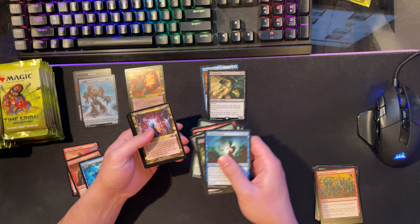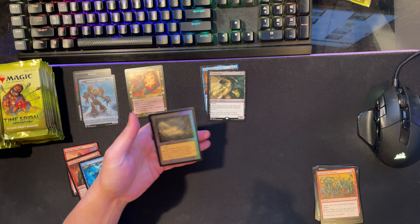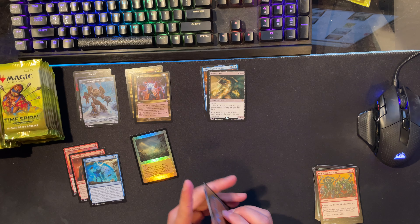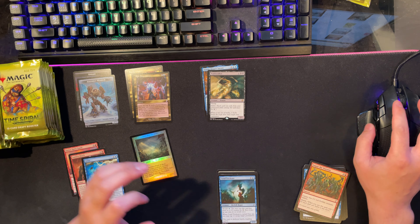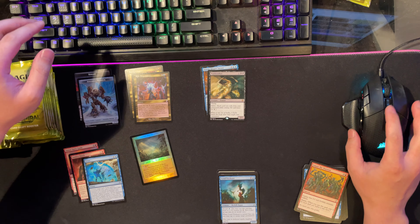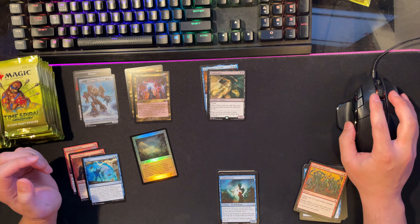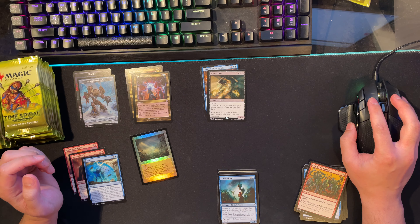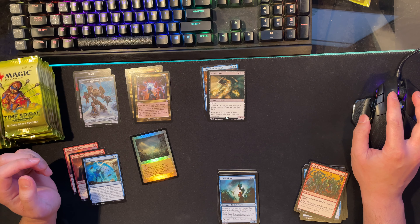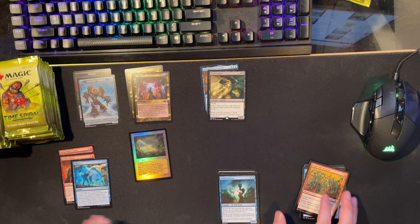There's the rare, and there's something shiny back there - old border Field of Ruin! That has to be something. Let's check it out - today is 3/19/21. Field of Ruin is just a smooth forty-seven dollars. Not bad. That's our first big dollar card.